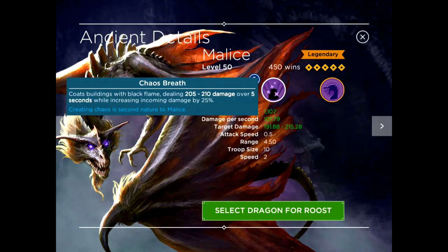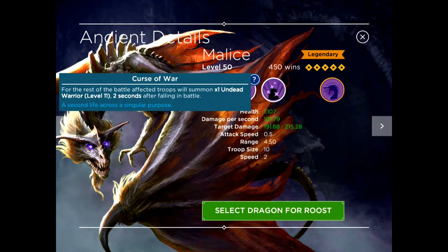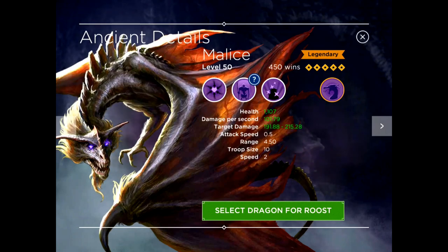Her first ability is Chaos Breath — coats buildings with black flame dealing 205 to 210 damage over five seconds, while increasing incoming damage by 25%. Keep in mind these damage numbers are inflated because she's level 50. That's actually really good for a first spell. Her second ability, Curse of War: affected troops will summon one undead warrior — level 11 at her current level — two seconds after falling in battle. That's a cool spell, though I think the first one is much cooler.